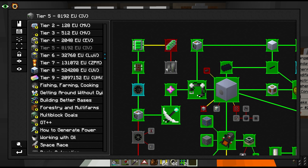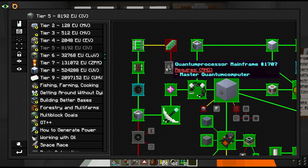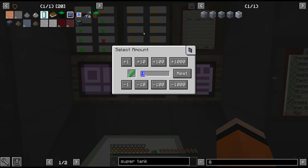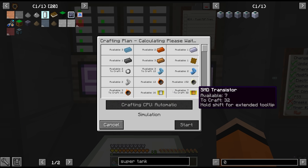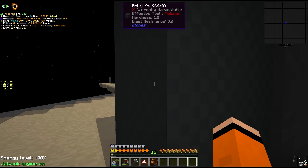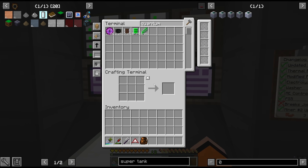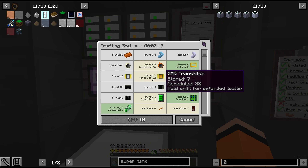More or less everything we're going to be doing is in service of being able to obtain this assembly line. We're going to start this slightly daunting task by at least unlocking the quest for it. We need the master quantum computer and the quantum processor mainframe. We do have the LUV quantum computer available on autocraft, but there's no way we can craft the required amount right now, so let's put in all the recipes and see exactly what we're missing.